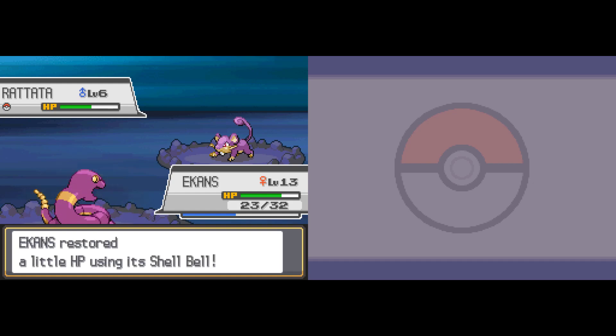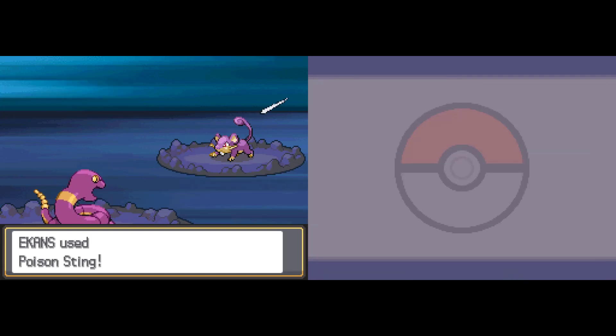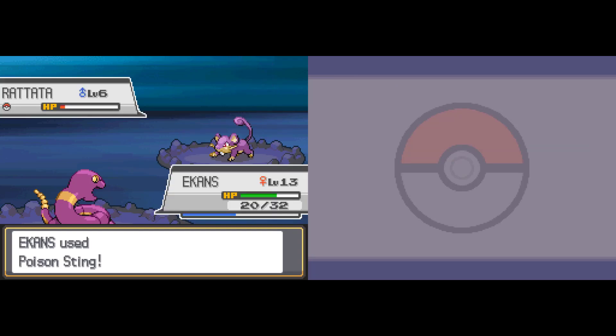The nice thing about this Shell Bell is that I'm able to keep Ekans at a fairly consistent level of health, even though he's getting hit repeatedly. That's going to come in handy later on. Honestly, something like Leftovers is even more consistently good, but I will take the Shell Bell.